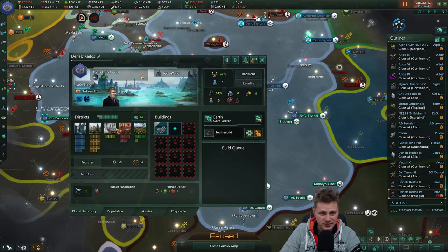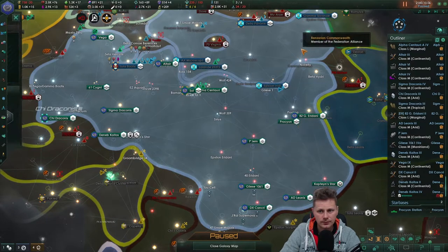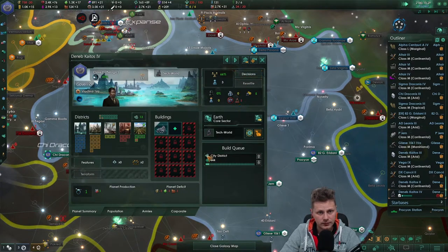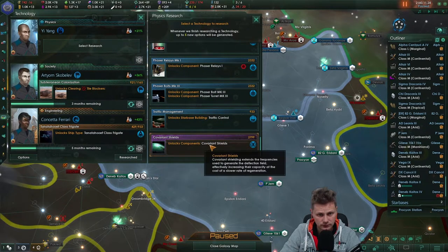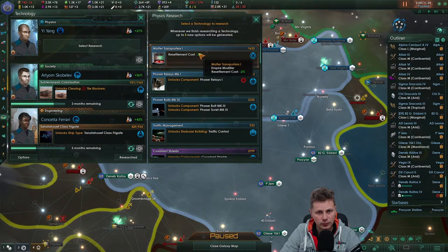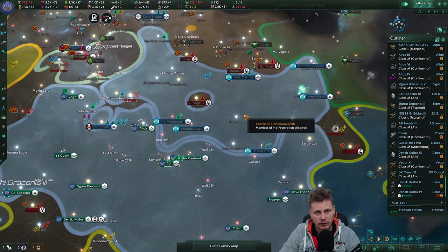How are you guys doing? Three guys. We will get those buildings up and running. Same over here — we'll do the same thing. Reduce frequent plague outbreaks. Thank you — the plague is quite annoying to deal with. You got three guys, you got two guys. Do the same thing over here. Capacity overload. Interesting shields. Traffic control. Resettlement — negative 2%. Let's go with traffic control right now and see where it leads to.